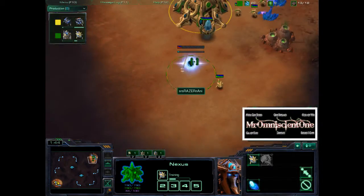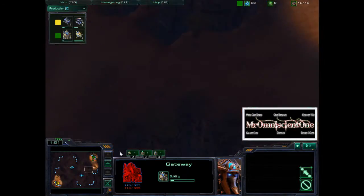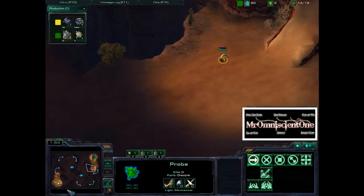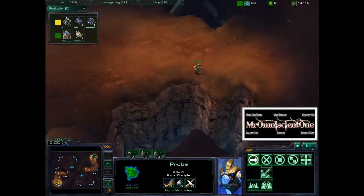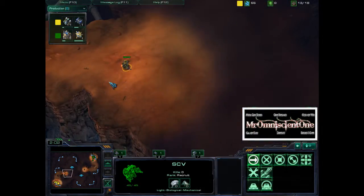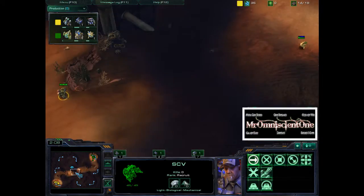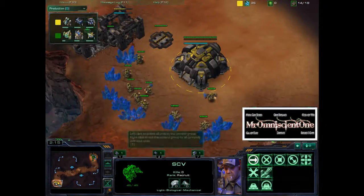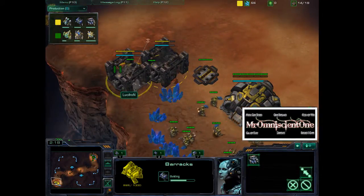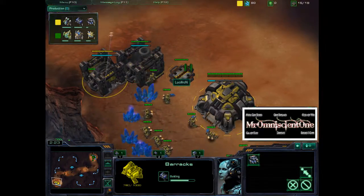We have Naniwa doing a gateway on 13 — pretty standard. He's sending out a scout right after, which is unlike what we saw Huck do last time. And then we have Lucifron sending out his scout, and it looks like these two scouts are just going to give each other a little high five as they pass. They're not random; they both know each other's race previously.